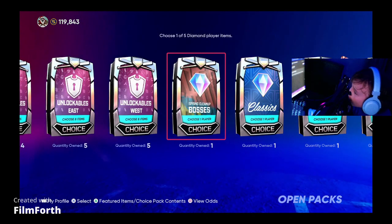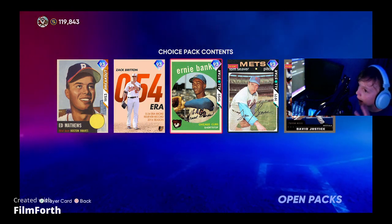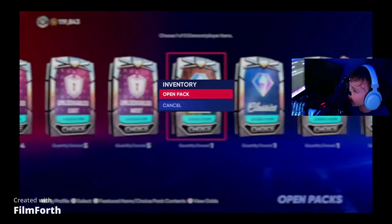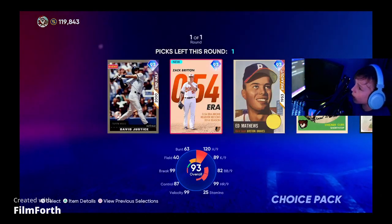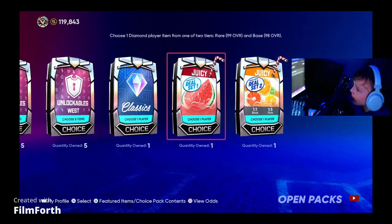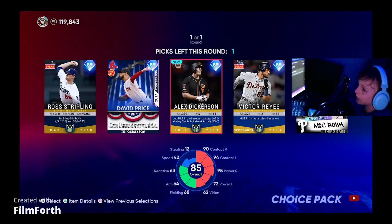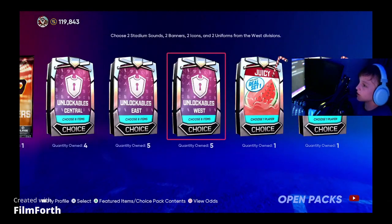I want to start off with some of these diamond packs. Right here, this is the pack I really need — I really, really need this 93 Zach Britton. I'm pretty sure these cards were going for a bit, not really anymore. I'm going to get this 93 Zach Britton for our all-time Orioles, which is actually the next National League team. And I'm going to open this Classics pack — not much I can get from this.